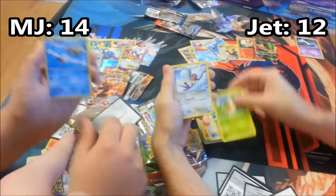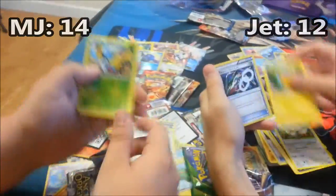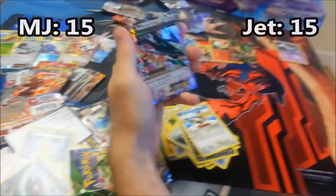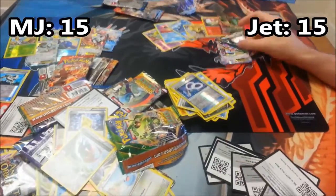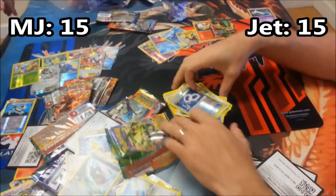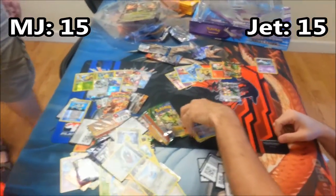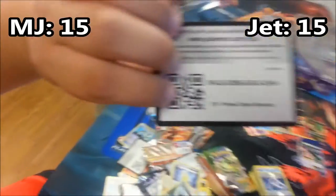Oh snap! Dunsparce — Dunsparce is twenty points! Dratini. Going over to his pack now. So wait, did we tie? He gets — that's three points, he wins by a point. Wait, but I got a Reverse Rare too — oh, that's a tie! Yeah! Nice! Well, that's a fitting ending. That was awesome. Good job, guys.